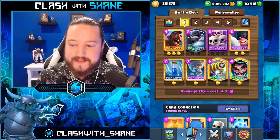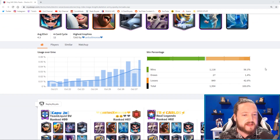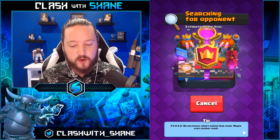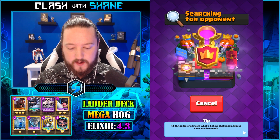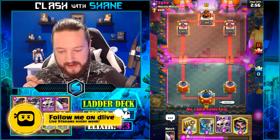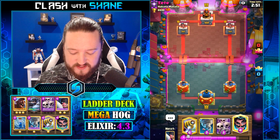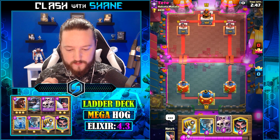Here are the stats of the deck according to the real API. It currently has just about a 60% win rate, being used for almost 2,000 battles recently in Clash Royale. 56-point-something percent win rate, rounding up to 60. 4.3 is pretty heavy for a hog deck, but you've got Mega Knight, Sparky, Executioner - all the jazz you need basically.